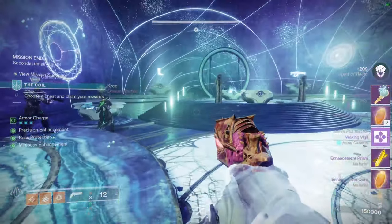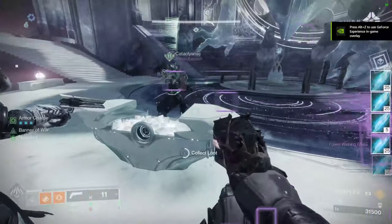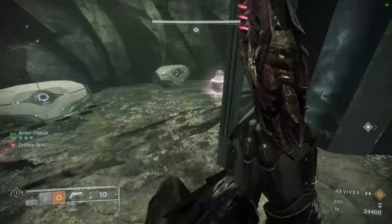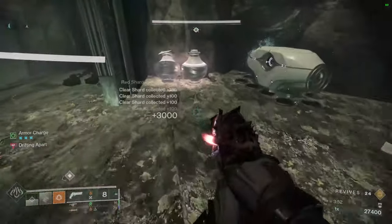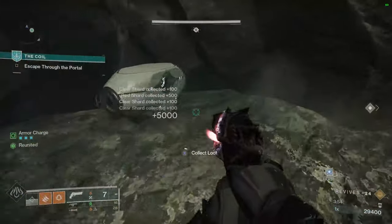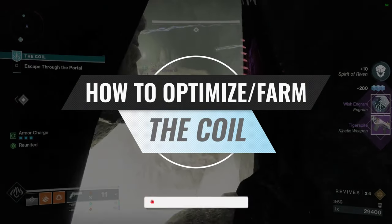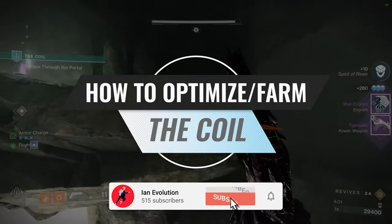I am not even over-exaggerating. For one full non-optimized run, you are able to collect a total of 4 chests. And the beautiful thing is, when you do a fully optimized run of the Coil, you can quadruple the amount of loot earned. In this video, we will be going over all of the details about the Coil and how to optimally farm for it.